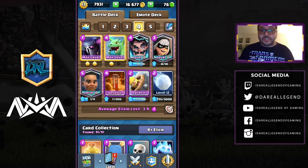Fourth is a PEKKA deck — PEKKA Ram Rider. This deck includes Baby Dragon, Electro Wizard, Bandit, Ram Rider, Poison, Barbarian Barrel, and Snowball. The PEKKA is your main tank. Don't reveal the PEKKA unless you really need to, because it's a surprise card that can truly destroy your opponent's push.